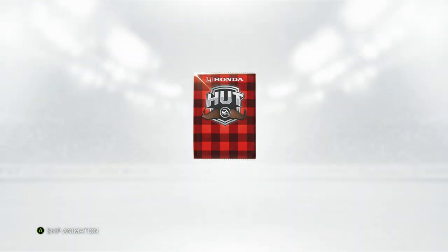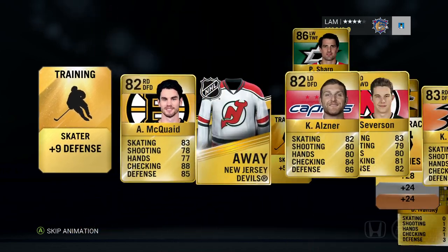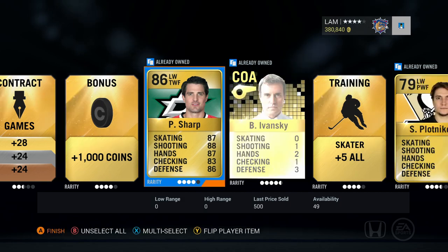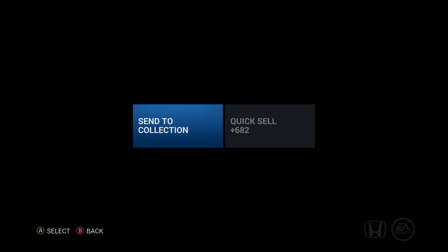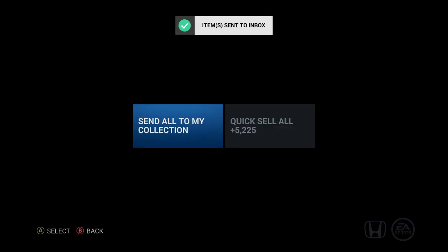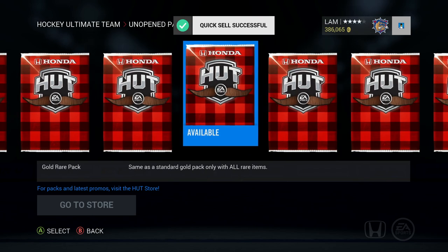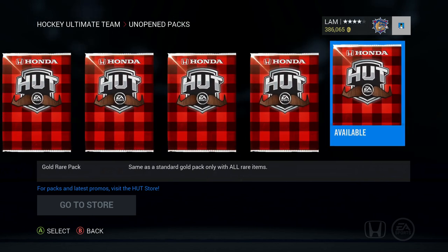All right, gold rare pack — come on, show us something good. And this one — we got a Patrick Sharp in this 25k pack! That is even better than the 125k pack. I keep saying that but man, that's pretty crazy. Patrick Sharp — send that back to the collection, we'll probably sell it a bit later. Quick sell the rest of that pack.